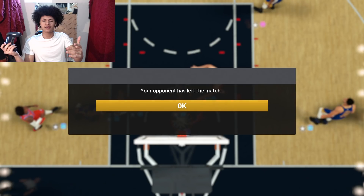The score is seven to one and it looks like we have forced a rage quit. That game was very very fast — because this guy quit in the first quarter, we're going to hop into another game.